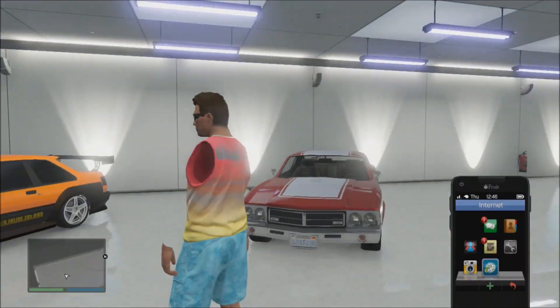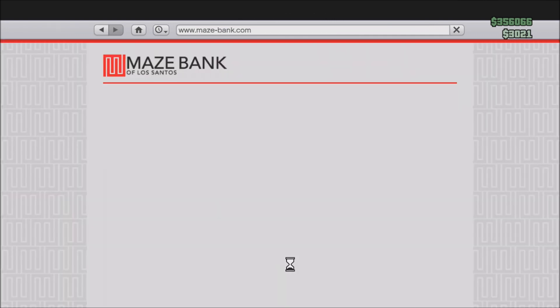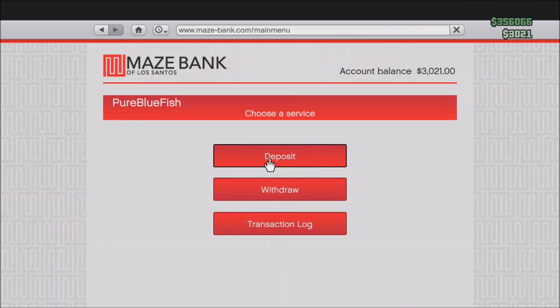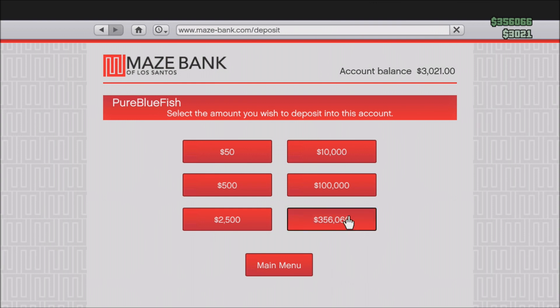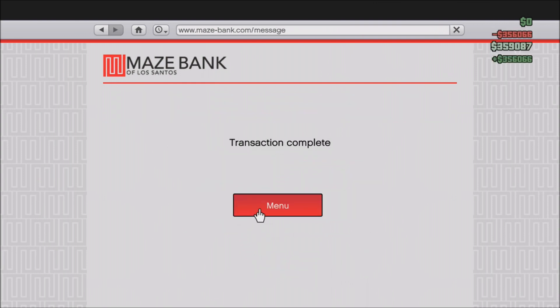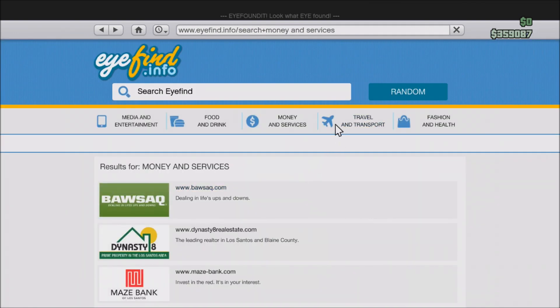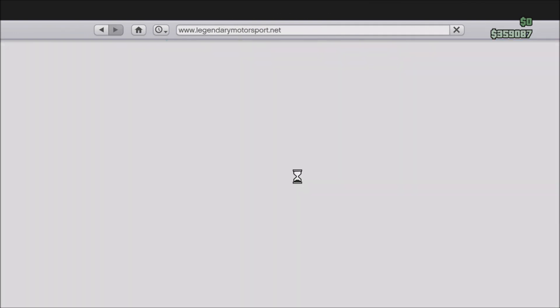Hey guys, Mute Privacy here. I'm going to show you guys how to get any vehicle for free in GTA 5 Online today. As long as you have enough money for it in the bank, you won't have to spend any money on it. Say you wanted to buy the Voltic for $150,000 in GTA 5 Online — you would just need that money to do the glitch, and then you'll be able to get it for free and you'll have the extra $150,000 left. I'll show you how to do that today.